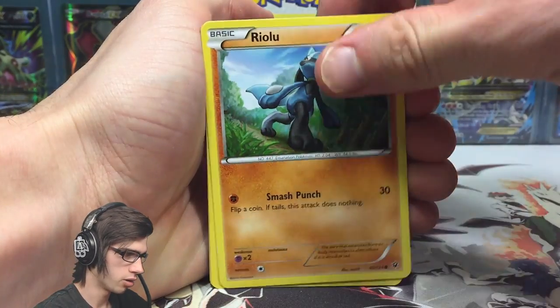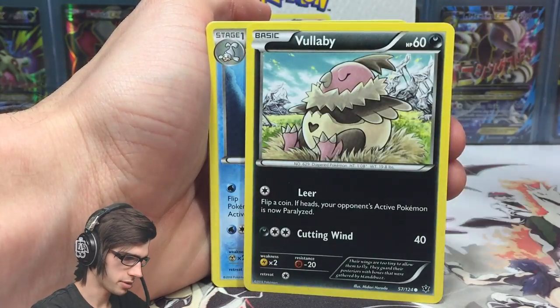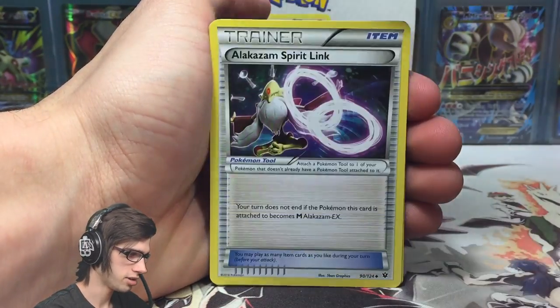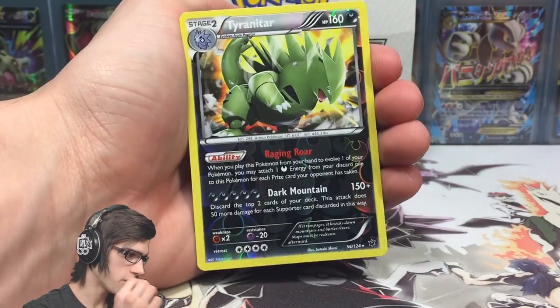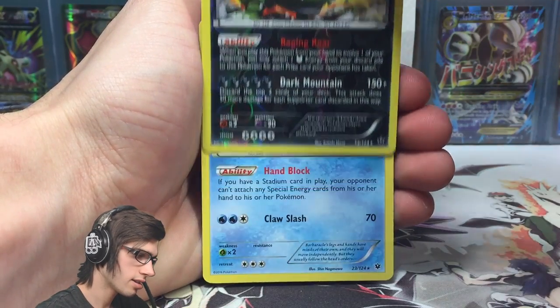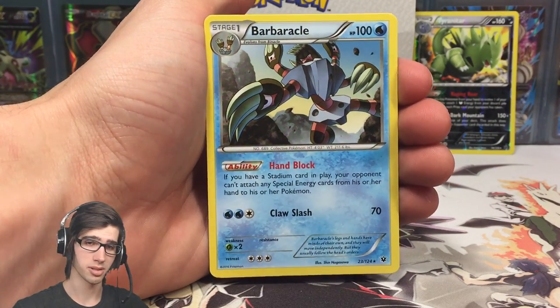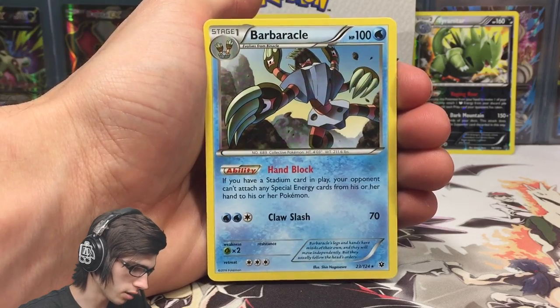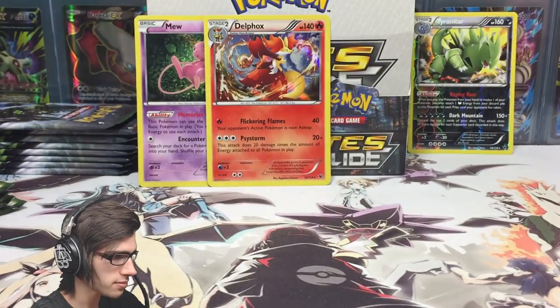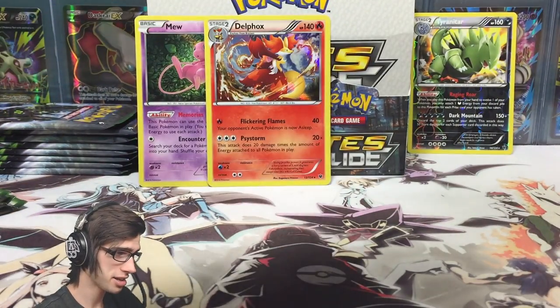Pack 6: Jigglypuff, Riolu, Seel, Larvitar, Vullaby, Dewgong, a Loudred, Alakazam Spirit Link, a reverse rare Tyranitar - not bad! And a regular rare Barbaracle. Surprisingly this is the first one of the box - it has Hand Block and Claw Slash. That's interesting. We've been getting one reverse rare per part so far, so that tracks.